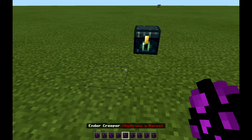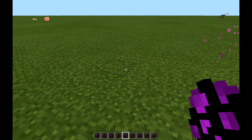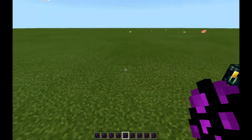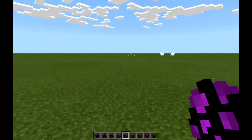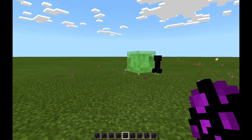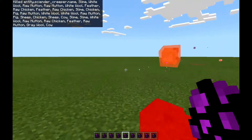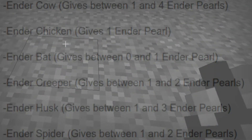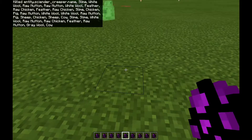Next up is the Ender Creeper. I'm gonna test this out — I'm gonna test if this dude explodes or just punches you. It instantly teleported again. He is looking at the slime. Come on, kill! It landed next to... it didn't give us anything.